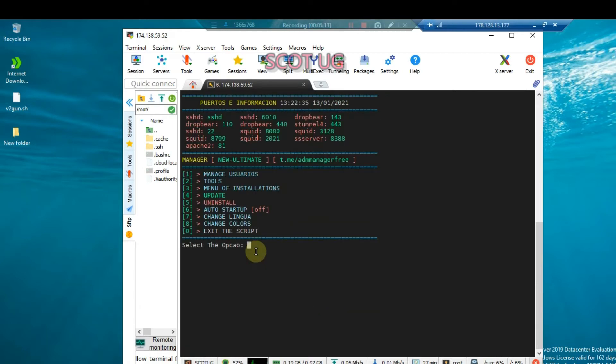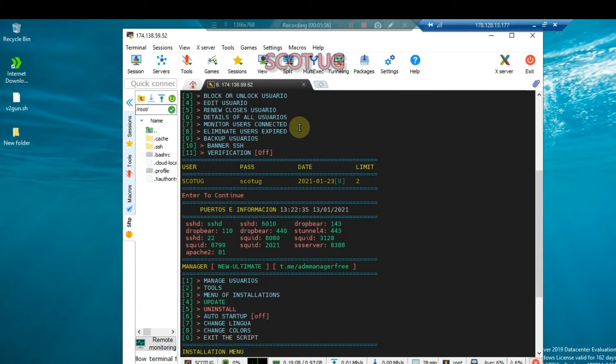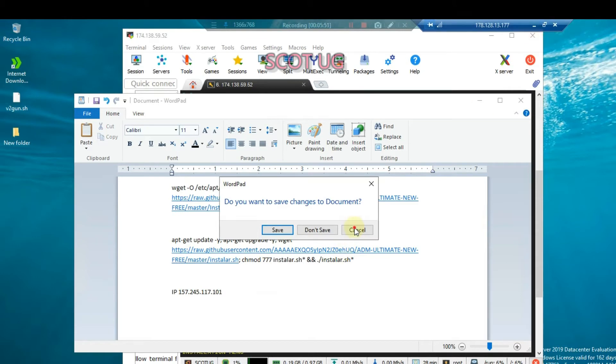Now, the other thing you need to do is set the port. This is where you need some technical knowledge — you need what we call a drop port, or you can use port 22. After that, just go back and copy the server's IP. Here is the IP of the server — go back and copy the IP address. If you're an Android user, you might have already pasted it into your notepad.